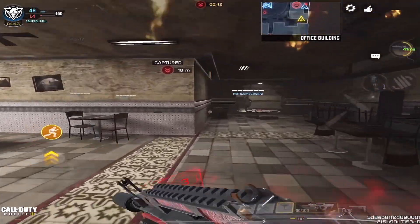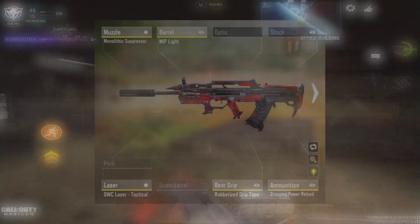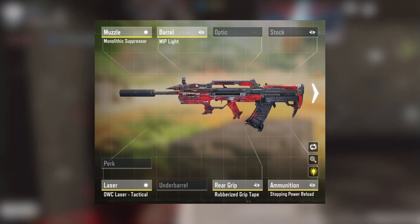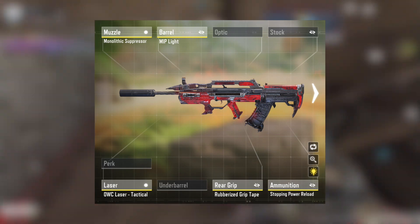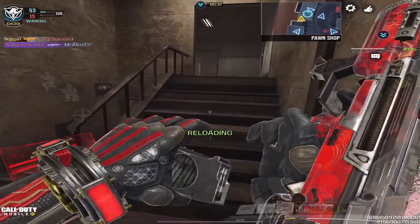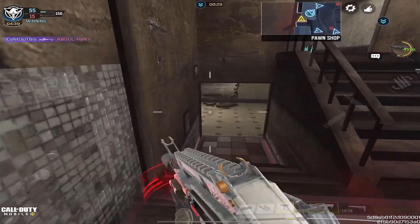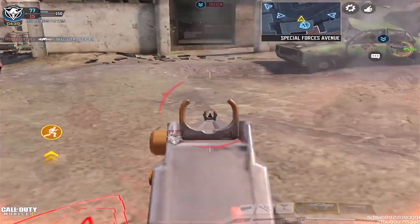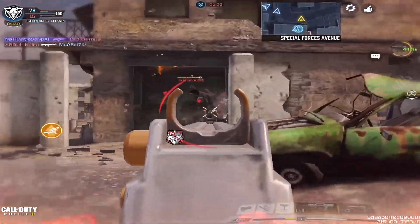As you guys can see the screenshot right now, I'm going to leave it up for a little bit — make sure to screenshot it. If you don't get the chance, you can just go back. The attachments I have equipped are: the Mothic Suppressor, the MIP Light Barrel, the Rubberized Grip Tape, the Stopping Power Reload, and the OWC Laser Tactical.